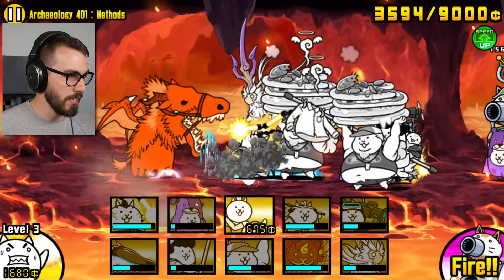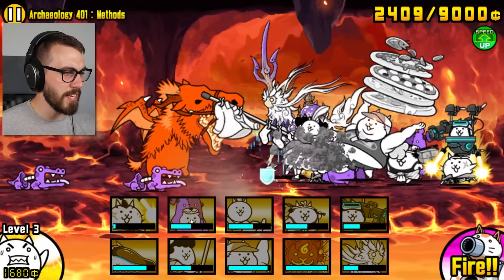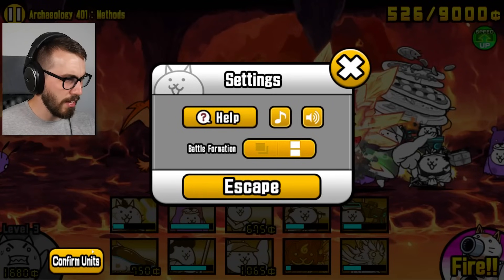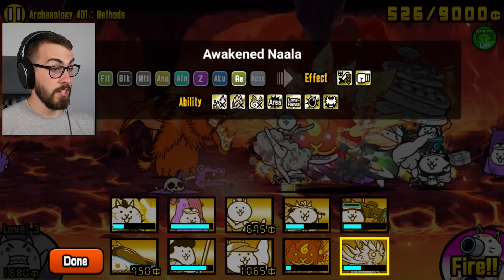Now we just need to hopefully get this guy. Guess what? Nala is immune to wave attacks — Nala don't even care. Oh my god. At least I think that's a thing. Let me take a look. It's immune to waves and surges. And curses.